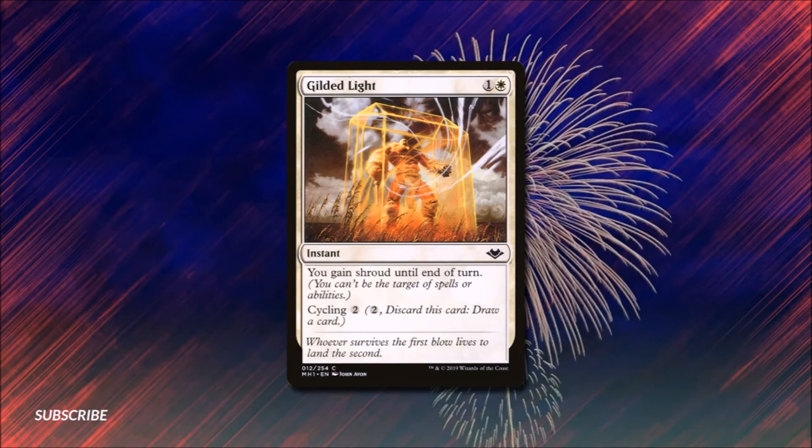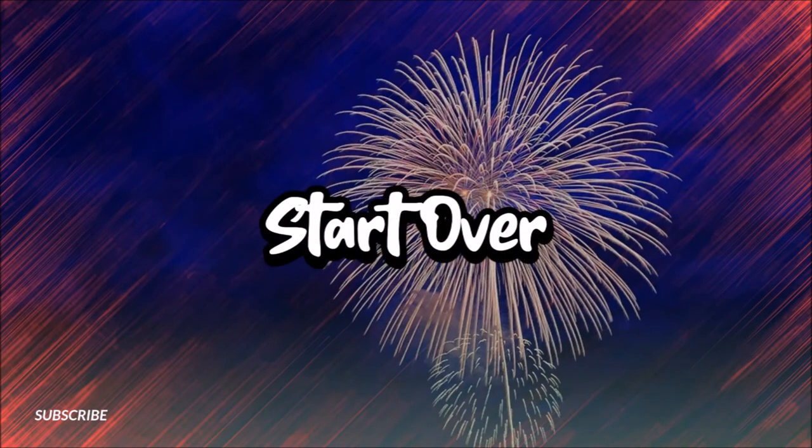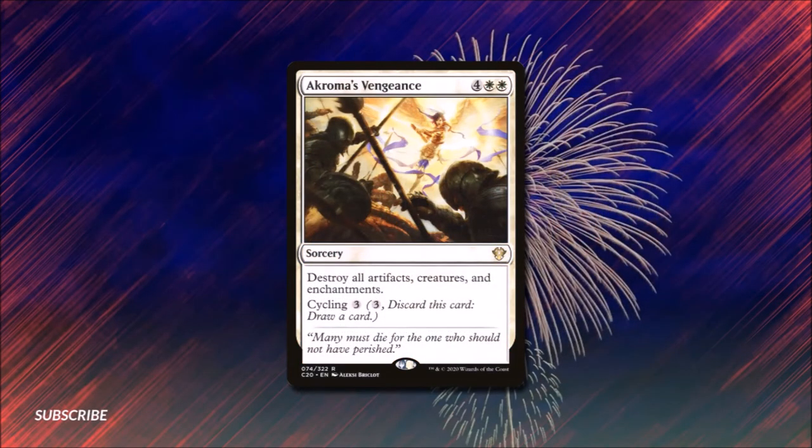There are going to be times you feel like you're losing the battle and at those times we're going to start over. Solar Flare — Star Storm is a board wipe for X and two red that deals X damage to each creature. Sweltering Suns costs one and two red and does three damage to each creature. Dismantling Wave for two and a white lets us choose one artifact and one enchantment for each of our opponents and destroy it, or if we pay six and two white and cycle it we can destroy all artifacts and enchantments in play. Akroma's Vengeance for four and two white destroys all artifacts, creatures, and enchantments. All of this removal and board wipe will help us reset our battle plan.